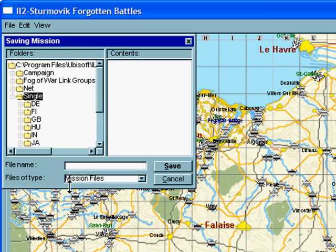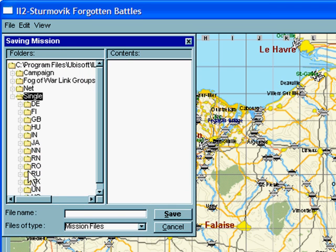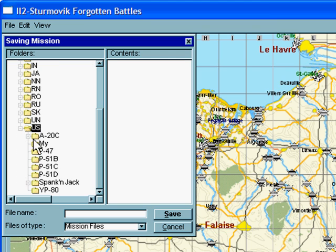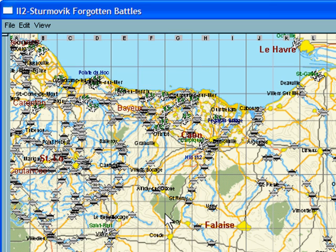I'm just going to expand this window a little and navigate down to US. In there we'll find 'my' and I'm going to call this 'Normandy dogfight.' We don't need to put .miss after that. Let's save it.